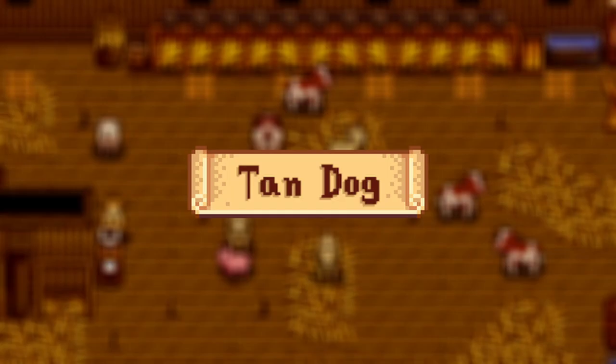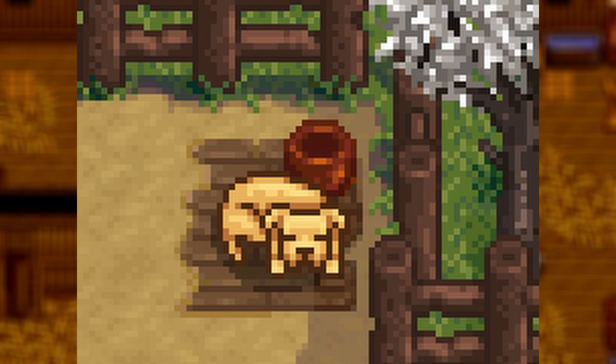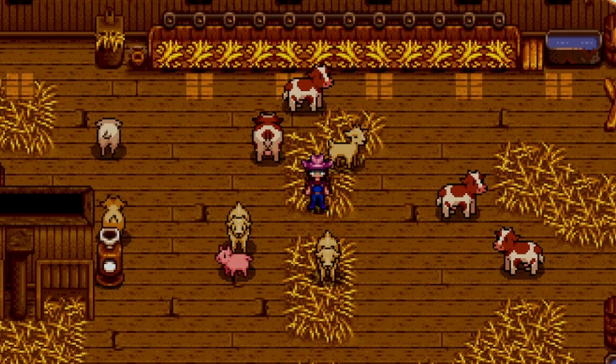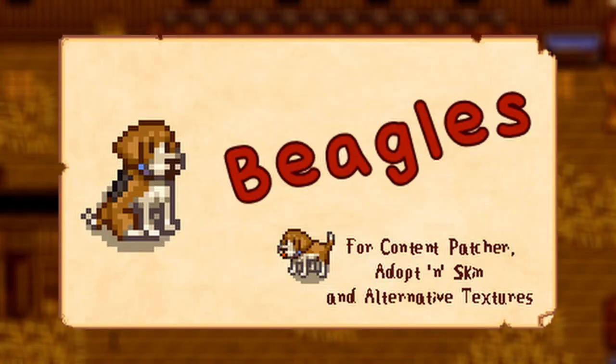Next up we have the Tan Dog mod — kind of like a Labrador dog. The primary use is to adjust the coloration of the vanilla dog to make it less saturated, resulting in a dog whose coat appears more natural. This works out super well if you're going for a muted vibe to your game and want a dog but don't really want a completely different breed. It's only small but it really helps with the overall recoloring.